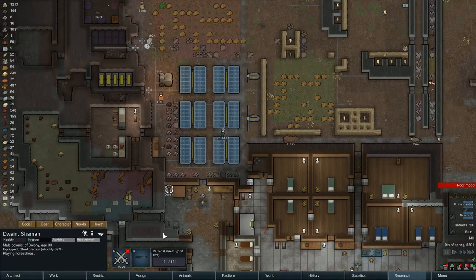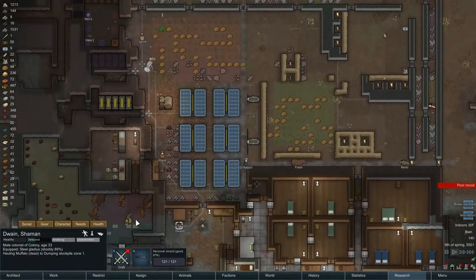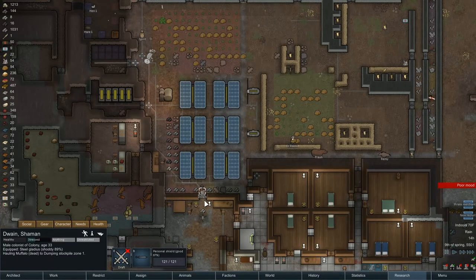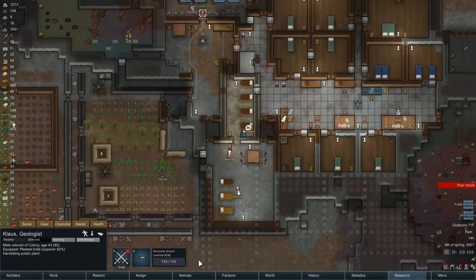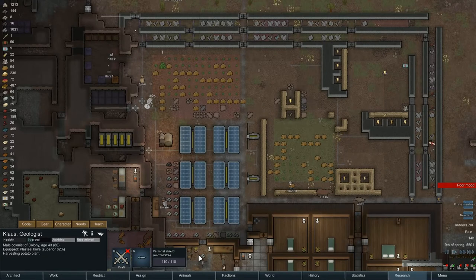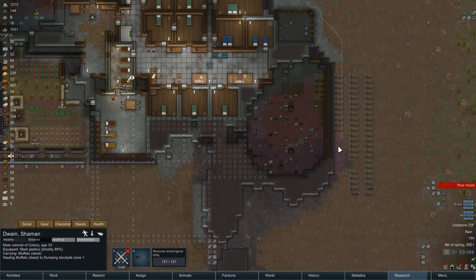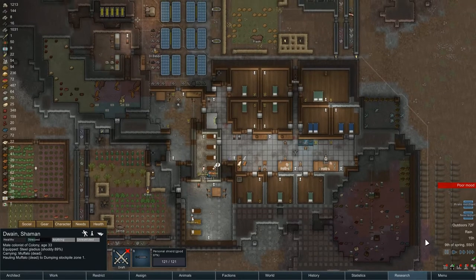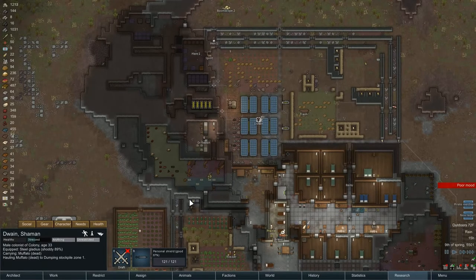Duane, I guess you need to move a corpse - haul him. Let's see where you're going to haul it to. Klaus is heading indoors to harvest potato plants. That's good - keep you outside as much as possible. Big open spaces will help. Duane, you're going to take him. Once that's done we'll turn off animal corpses. I think once I turn it off there's nowhere else for it to go, so that should be fine.